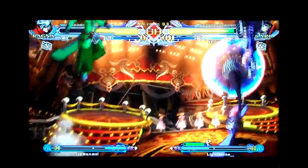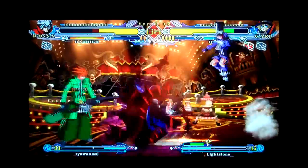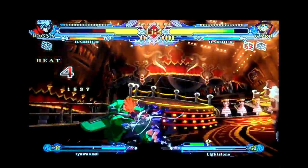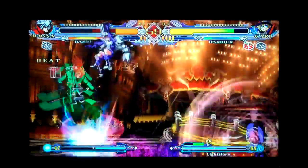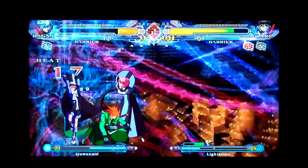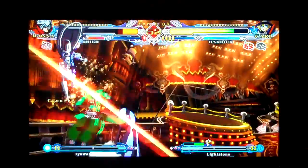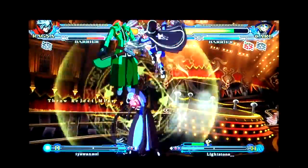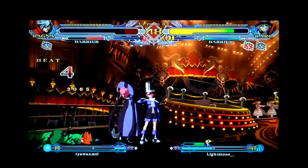Another hit. The Clap. 5B, 6B, Cantabile. 5C, air combo. The Caponella. Now he's got sandwich. Termata blocked. Jump 2C counter hit. Air throw. 5C. Takes a round.